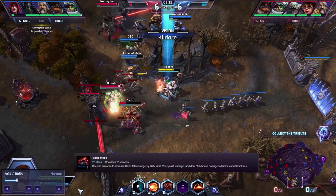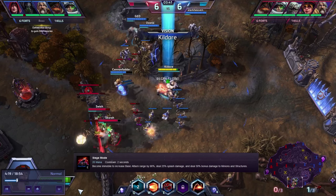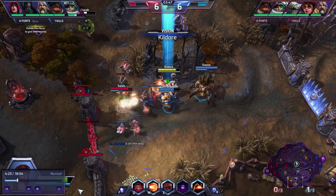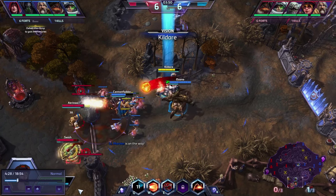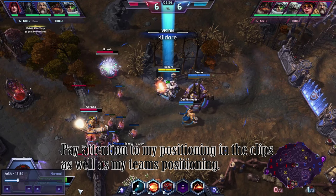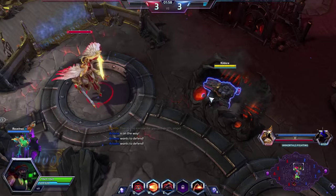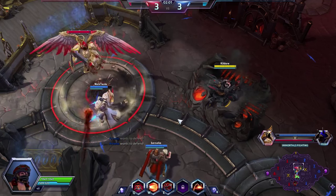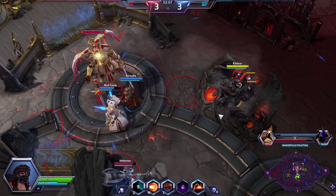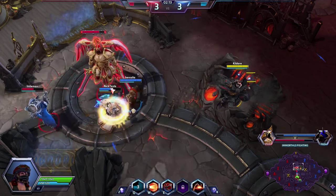Her E is Siege Mode. Become immobile but increase attack range by 90%, yield 25% splash damage, and gain 30% bonus damage to non-PVP targets. This move is the defining point for any Sgt. Hammer and is pretty much your only offensive move. Despite only needing auto attacks to do all of your damage, this can be pretty tricky to play. An extremely important aspect of playing Hammer is your positioning. Getting your positioning down and thinking about all possible ways the enemy can get to you — and finding ways around this — is what makes the difference. Keep in mind that Hammer's immobility is very easily countered.